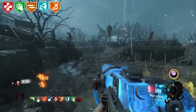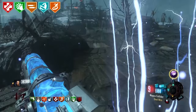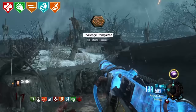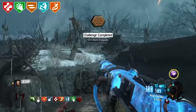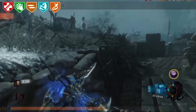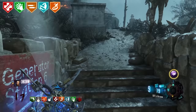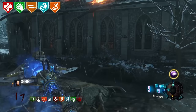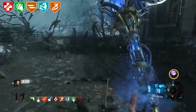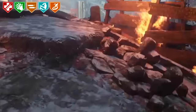Hitler Boss. Back in World at War and Nacht, it was an old rumour that if you reached a certain round — most people would say round 50 — you would be able to fight a zombie Hitler boss. It obviously wasn't true, but it's one of the most OG rumours ever in Zombies. It was on par with the knife-the-box a certain number of times and you'll get a ray gun every time — but we'll get to that one soon.